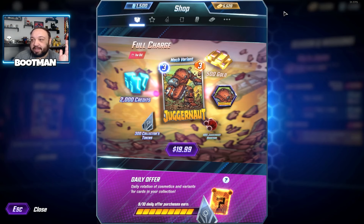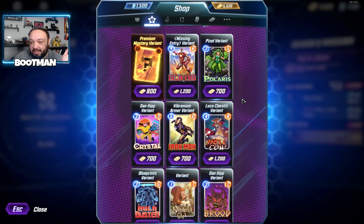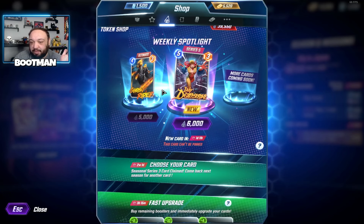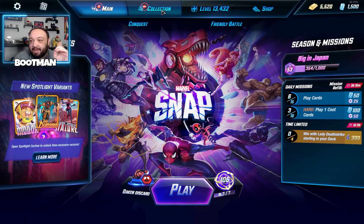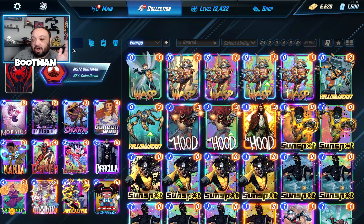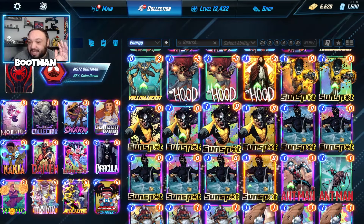Right up at the top here is the shop. So we've got our variants up in here, we've got our token shop right here, and here is our collection — this is a lot different.